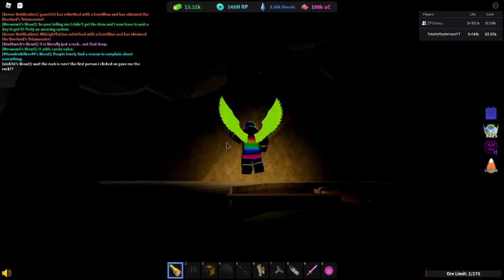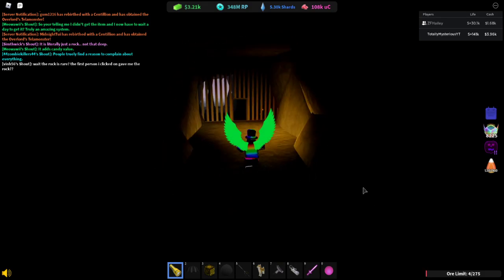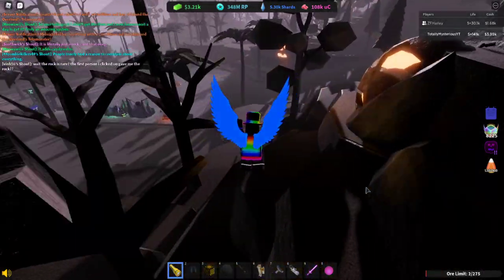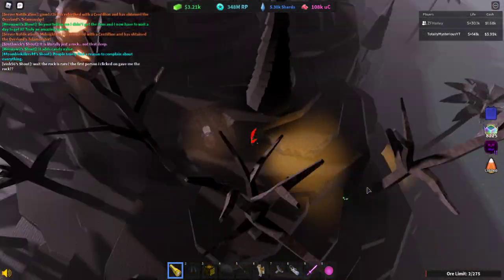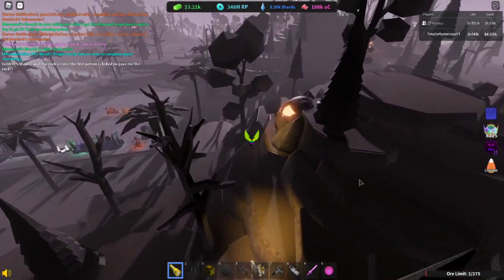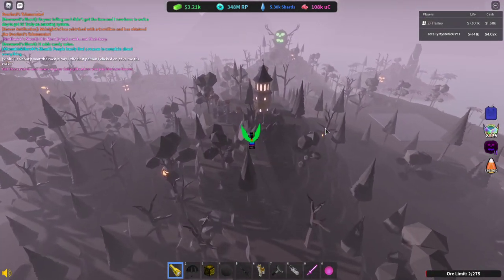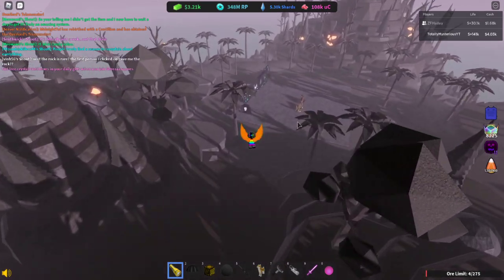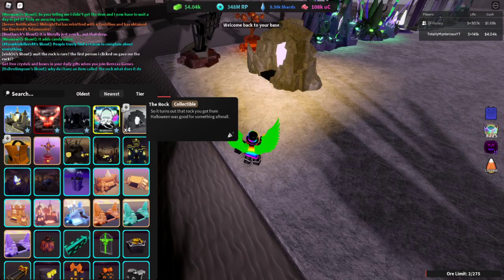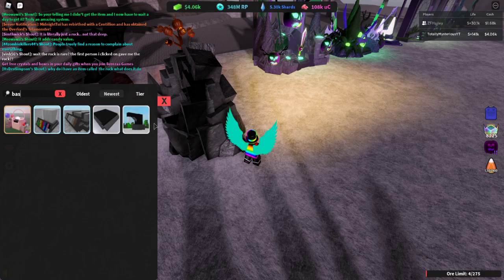All right, I'm pretty sure that's it — that's the end of our list. Also, Haley, there's a ghost literally on the left side outside of this forest. All these items are pretty basic. I'm going to do a quick review of the Rock — I'm not sure if it adds candy value, but someone says it does, so let's test it.